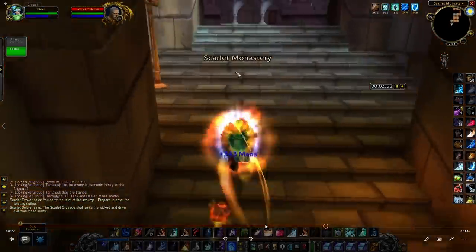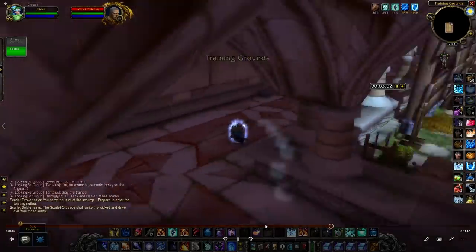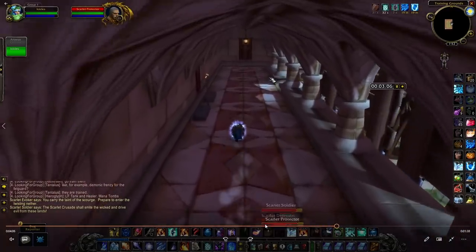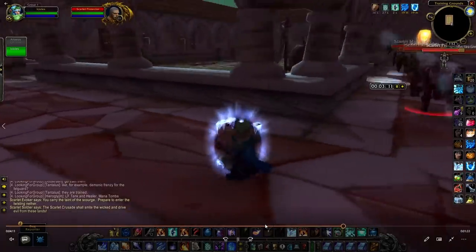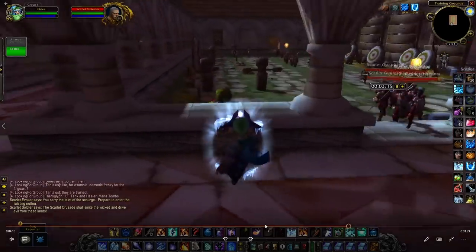You saw my Arcane Explosion didn't pull the pack on the right — that's the goal, because you want to limit the damage you're taking going into the kill phase to save as much mana as possible. If you can have Ice Barrier up at all times — you can't cast it when you're out here — that's the best thing you could do. Then you're going into the kill phase with as much mana and health as possible.